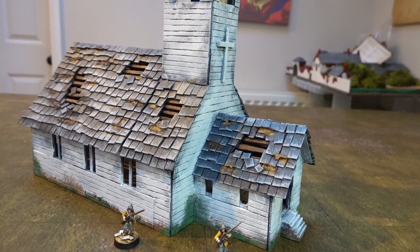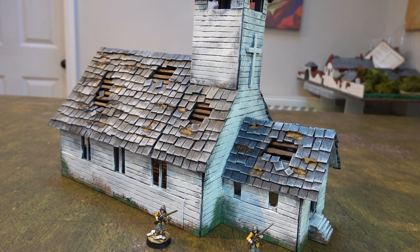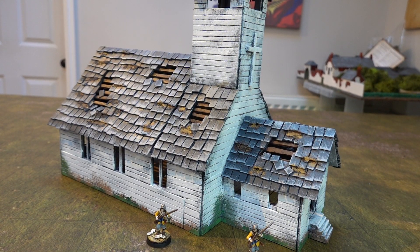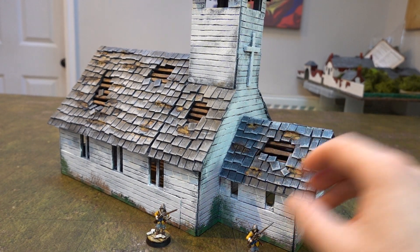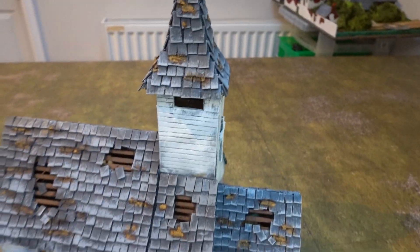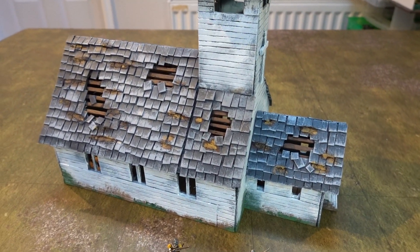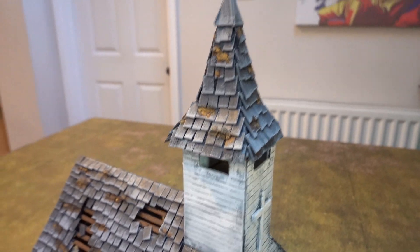This is the church we put together for a Cthulhu game — you've already seen it if you watch the battle reports we've done; it's in a couple of them. It's quite a simple build, just a frame of a church with wood paneling all over it. It's a decent model because it's quite sturdy and you can fit loads of figures in it.